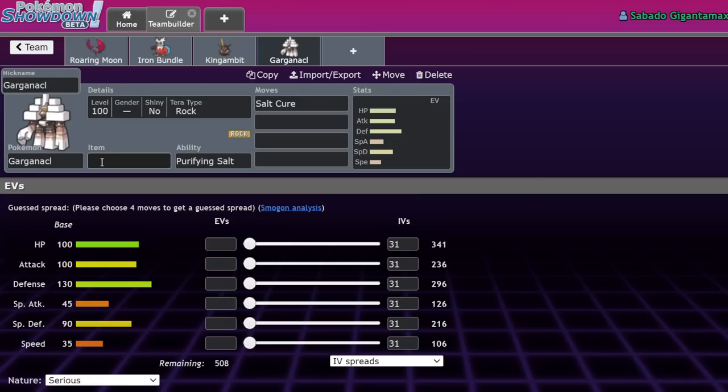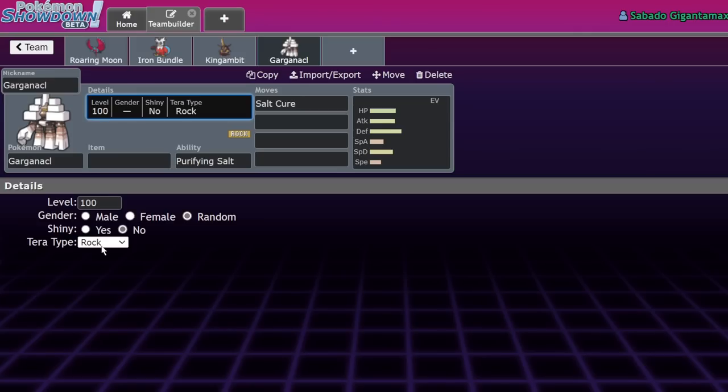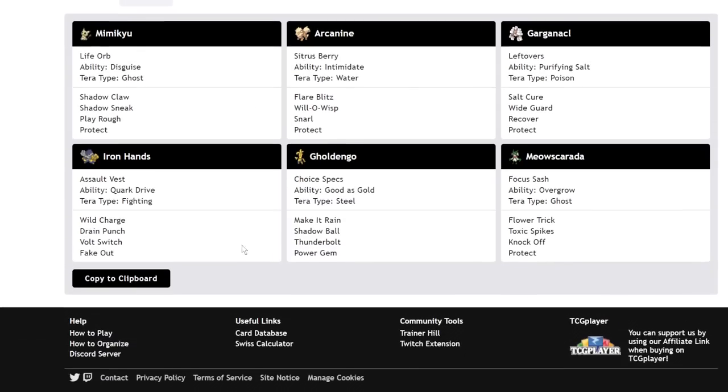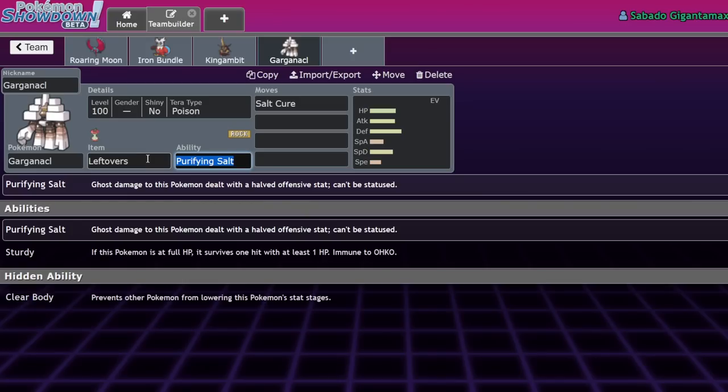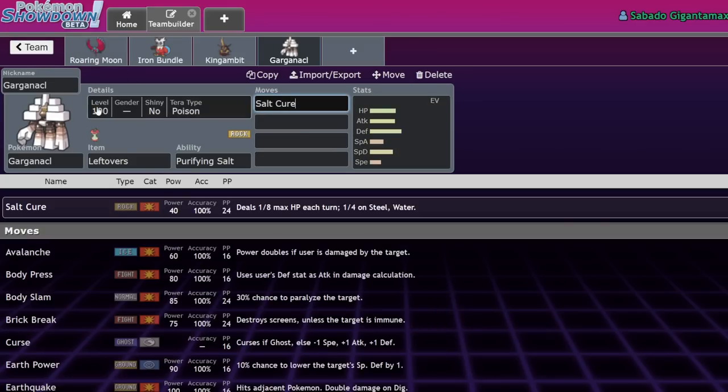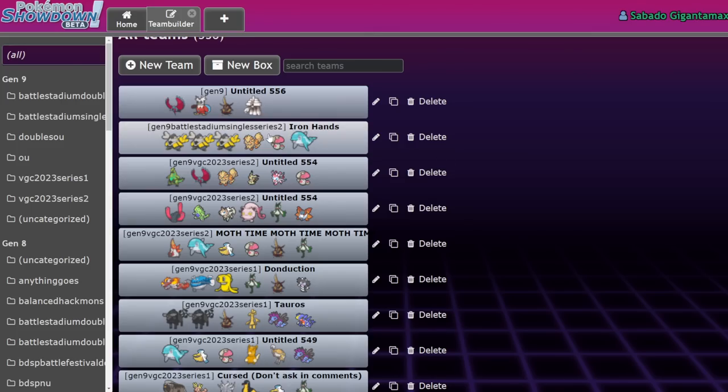Iron Hands also does well into Gargancl, which won the whole tournament. Because it's a Rock type, a lot of Gargancl are actually running Tera Poison right now to prevent getting one-shot by Fighting type moves — it's also good into Toxic Spikes. Joe actually ran Toxic Spikes because it's good versus Gargancl. By absorbing Toxic Spikes with that Tera, they're able to switch in on Fighting moves without taking too much. Basically, if you hit Gargancl with a Drain Punch or Close Combat before it Teras, or if it doesn't Tera at all, you're in a really good spot. Drain Punch is also great for fending off Salt Cure damage.